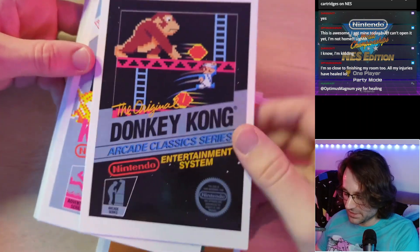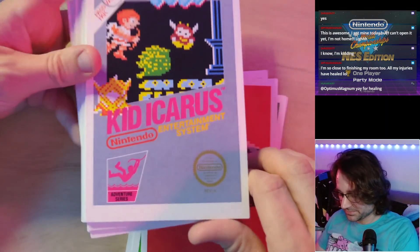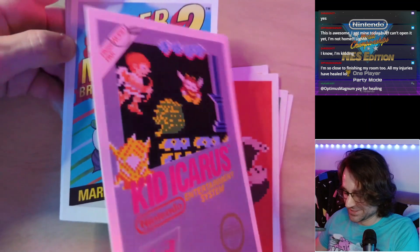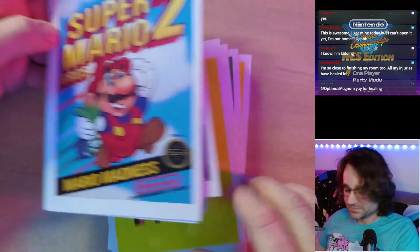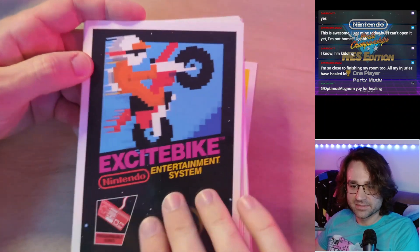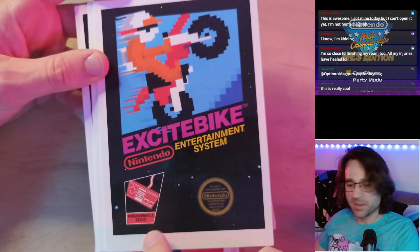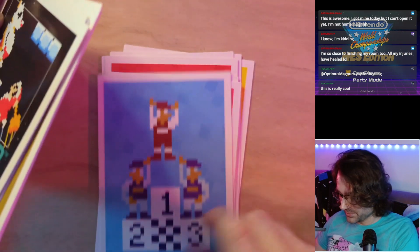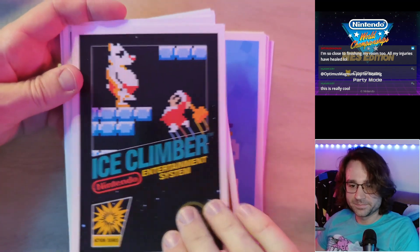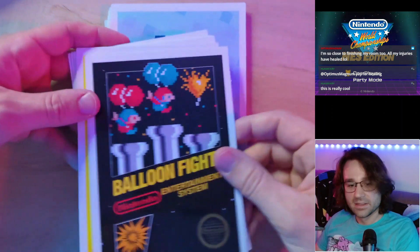There's DK falling over. Kid Icarus — for a lot of these games this is the closest I'll ever come to owning the actual boxes, so this is kind of cool. There's Pit. Super Mario Brothers 2 — Mario from SMB2. Excite Bike is in here; Excite Bike was part of the programmable series — does anyone know if there were other games in that series? That's the artwork on the back of Excite Bike. Ice Climber — what are the names of the Ice Climbers? They have canonical names, don't they?